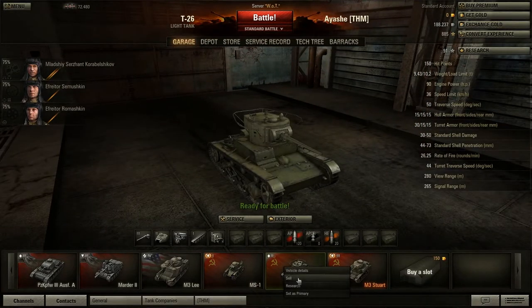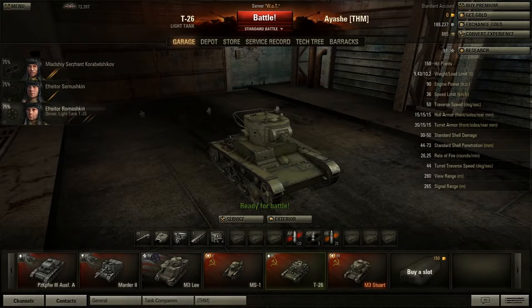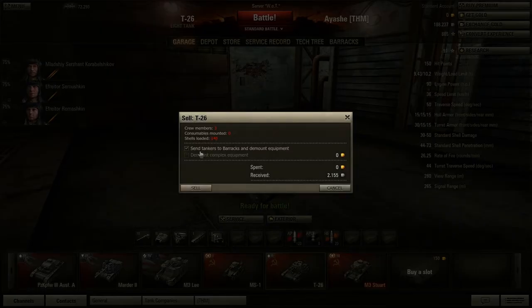we're gonna sell this tank and send tankers to barracks and demount equipment. Because when I was buying this tank, I accidentally pressed to buy crew with 75% experience, so that cost me a little bit more. But I grinded up the credits again, so it's not a big deal. And we have a crew with 75% experience.